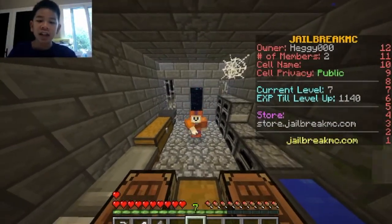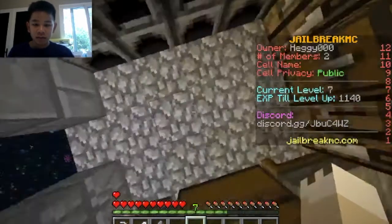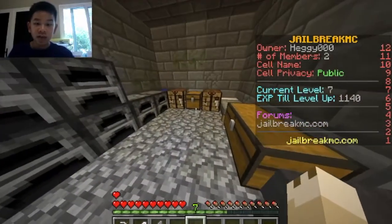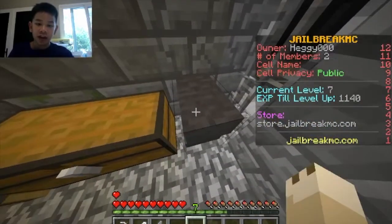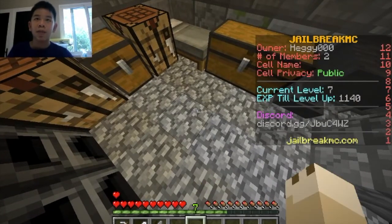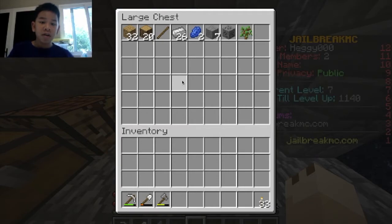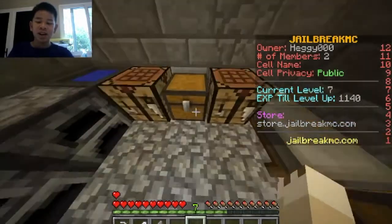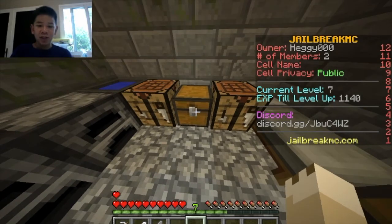Hey, welcome back - not too much to do today, and once again I am sad because I have no Ethan, he is not here. As you might see, we have some improvements to the base. I have added a furnace and an anvil here for whenever we enchant our pickaxe so we'll be able to repair it. I have our material chest and also our enchants chest.